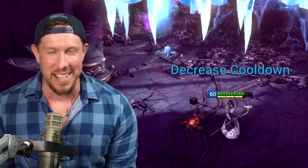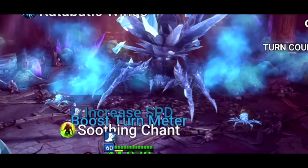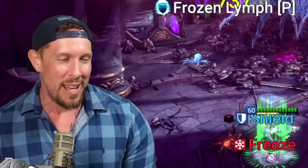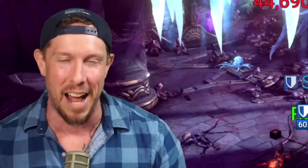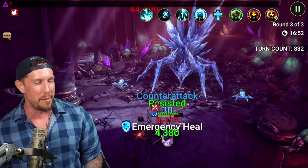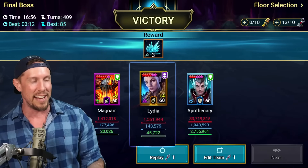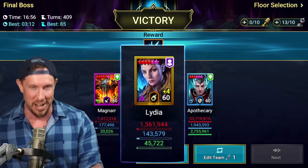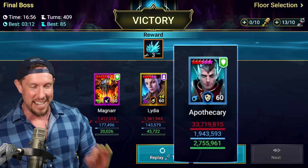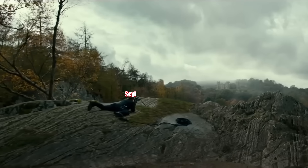16 minutes later — I never said it was a speed run — we have Apothecary. He's not in regen or immortal. He has no accuracy, and he's a little rare champion taking down the big final boss of Doom Tower on the hardest setting. Not too bad, Apothecary. The emergency heal helped out, but I don't even think we need it here. Lydia comes in at the very end just to prevent the resurrection of the Frost Spider. Putting out a cool 33 million in damage, and almost 3 million in healing. Apothecary, we love you.